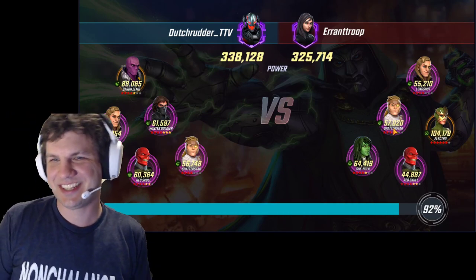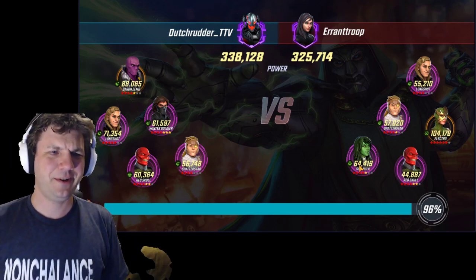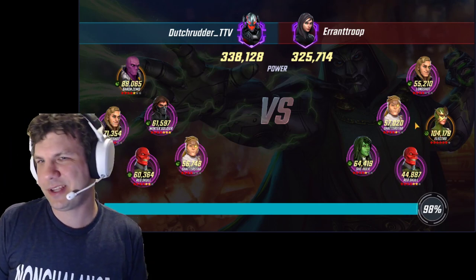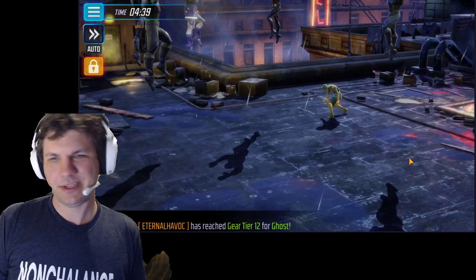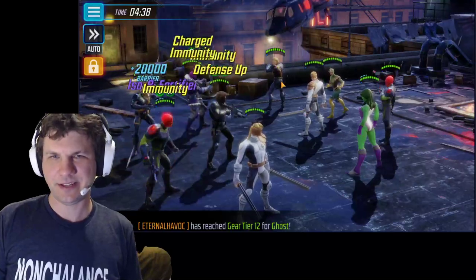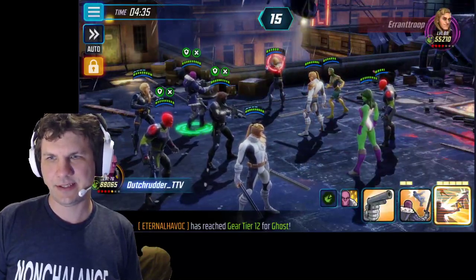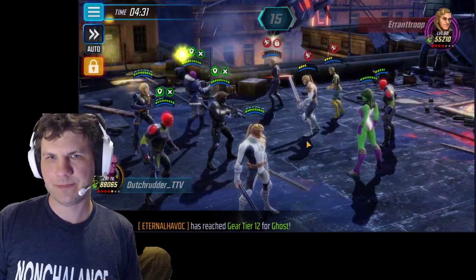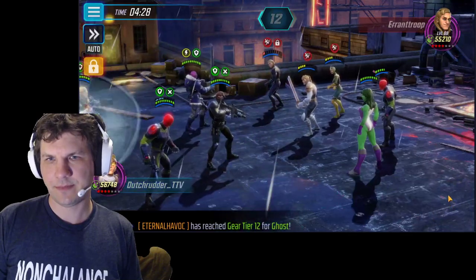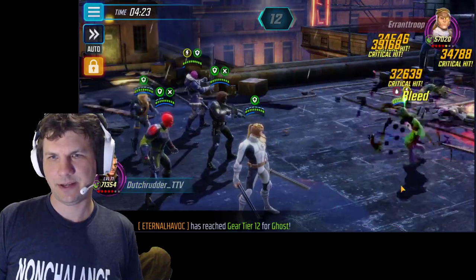Here's two more Longshot and Shatterstar guys with the big Electro. We're gonna have to ability block that — or probably need to ability block Longshot or Shatterstar. Probably should ability block Red Skull, but he's pretty low. I think he'll die from the AoEs. Let's hit the Longshot and we'll just hope the chains from there. And just wreck him. Don't worry about She-Hulk — we can kill her later.